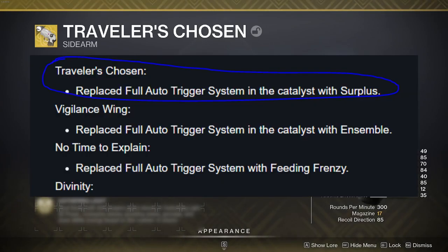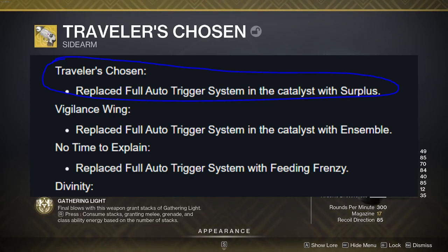What it's going to be is what you see on screen — it's getting Surplus, which, to be honest, goes super well with this whole build. Basically what Surplus does is it gives you extra stability, handling, and everything based on the number of abilities you have.